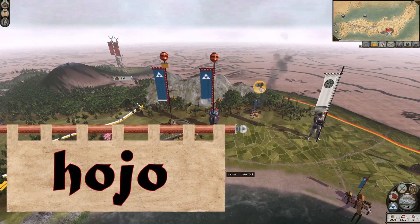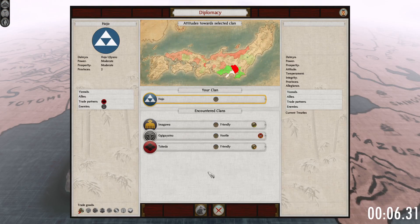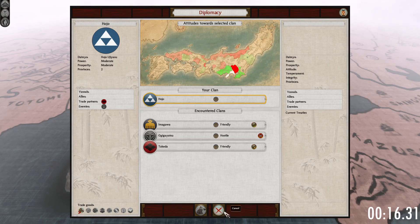Hello everyone, I'm the Viking General and this short video is about the Hojo clan. The Hojo clan start the campaign on the southern border between the Chubu and the Kansai regions. They start with no allies, but both the Imagawa and the Takeda clans start with a friendly disposition and they already have a trading route with the Takeda clan. The Hojo are at war with the Ogigayatsu clan to the east.